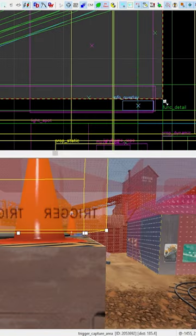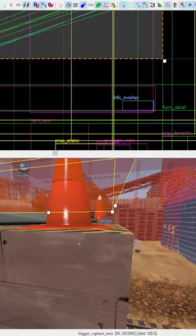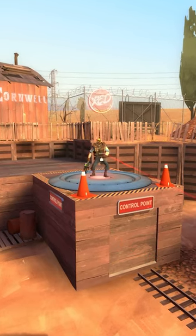To prevent capturing from underneath, the brush needs to be at least 16 units above the floor. This will force players to capture the point the normal way.